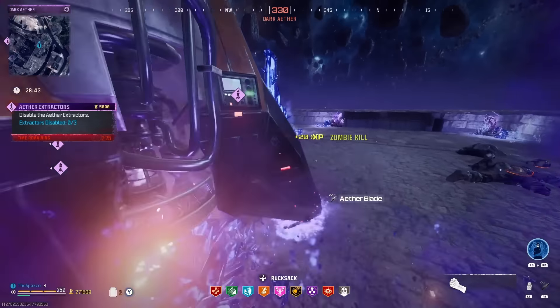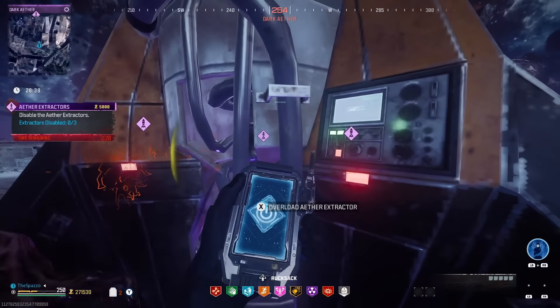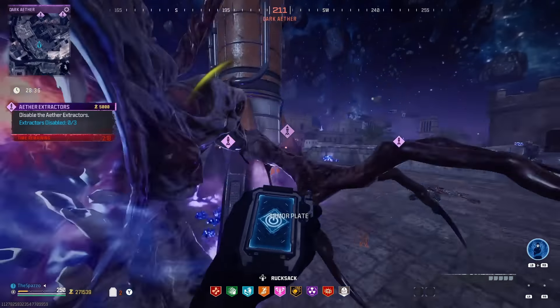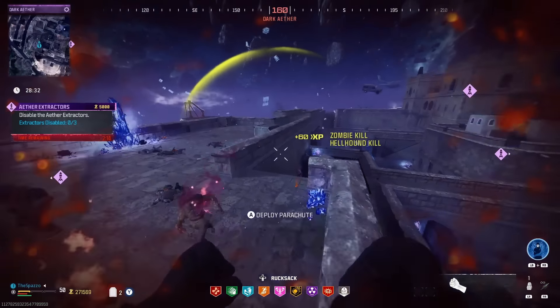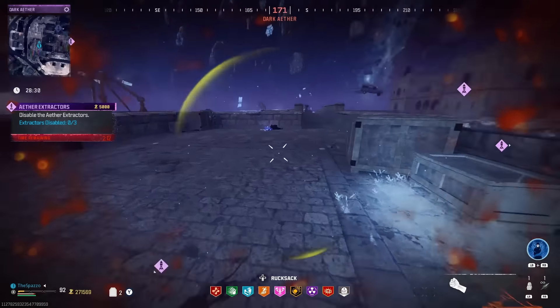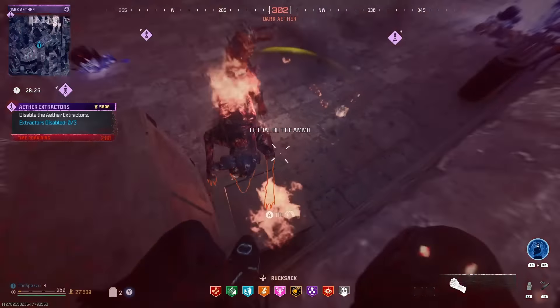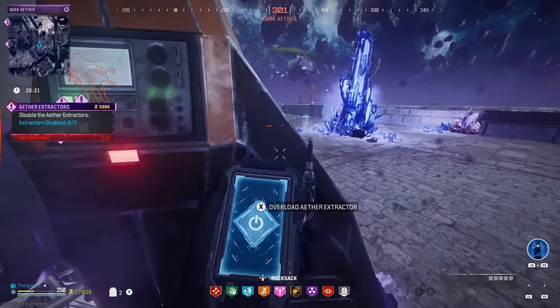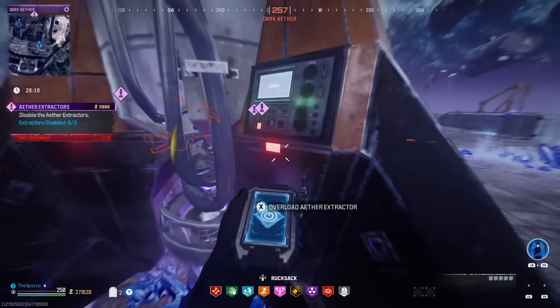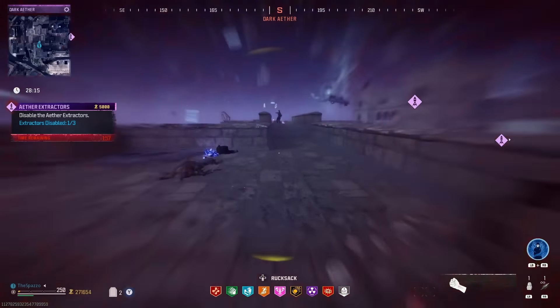There we go — all right, let's stick it. We have a three-plate. Give me this — we should be good. Oh my gosh, the mimic pushed me away. We need to hop over. Throw that right there, give me my ether blade — there we go. I don't know where the mimic went but we should have enough time, should be good for right now.